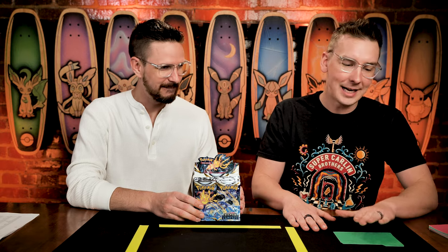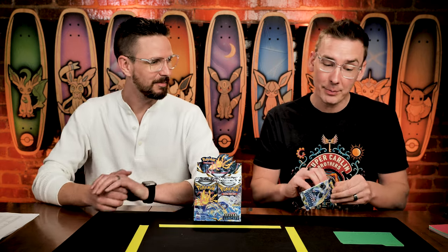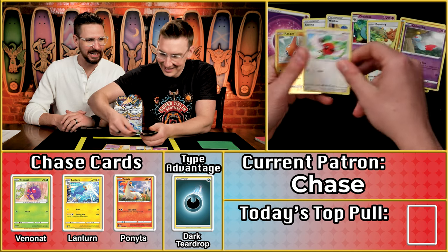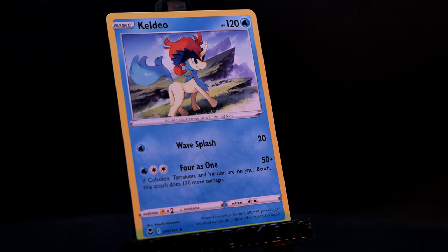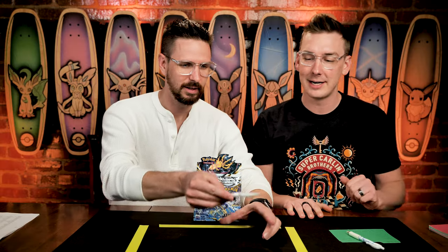Our first contestant today is Chase — fan of hippos and collecting pins. Chase is coming into the day with three points on the season and is the son of one of our other players, Dola. Is there a hippo-based mon? There is — Hippowdon and Hippopotas, they evolve. Chase is really wishing we'd gotten the eyeball energy, but instead he gets a single point for that Keldeo — one of my least favorite Pokemon of all time. That brings Chase's season total to four.